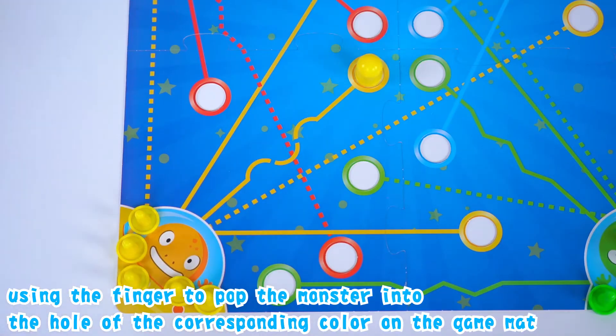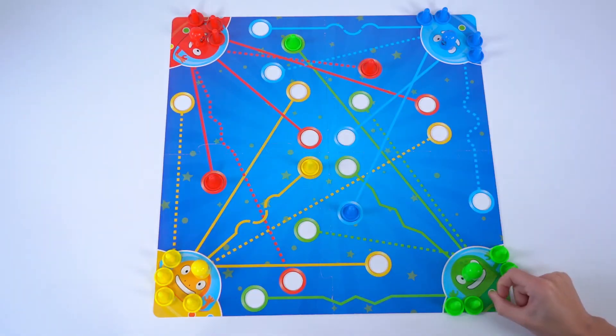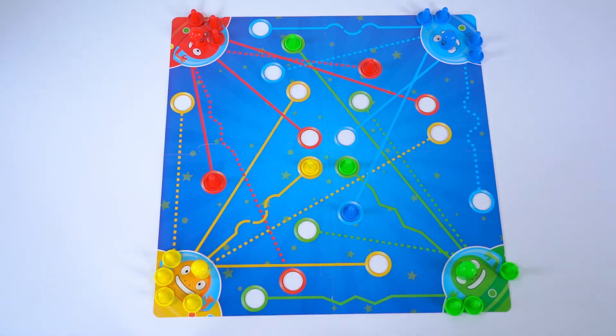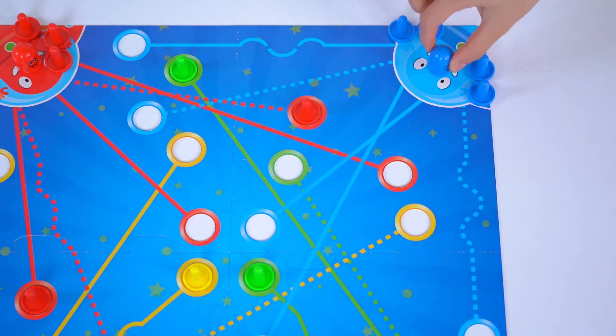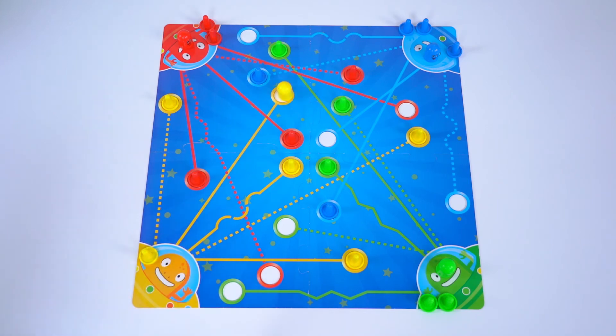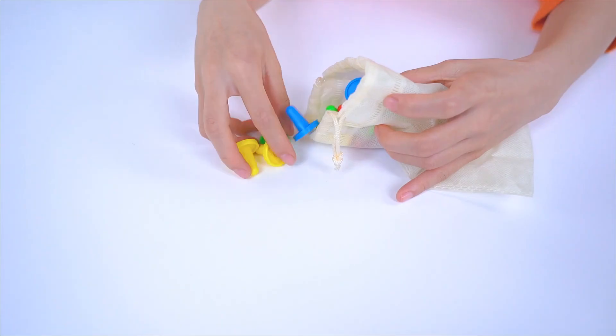Using the finger to pop the monster into the hole of the corresponding color on the game mat, and use a piece of cheese to occupy this hole. Who completes the task first is the winner.